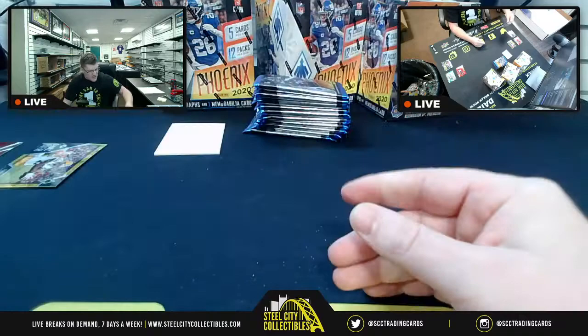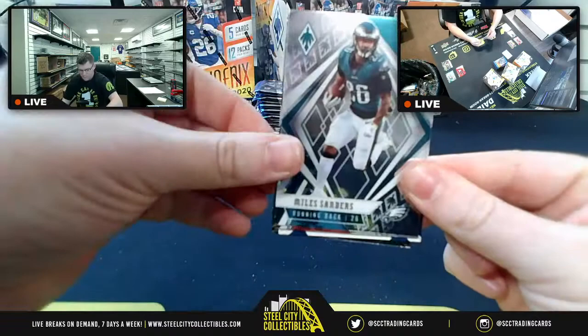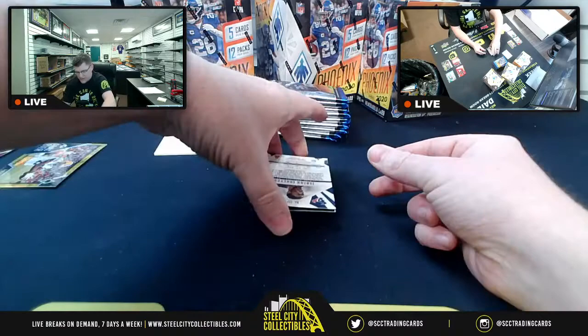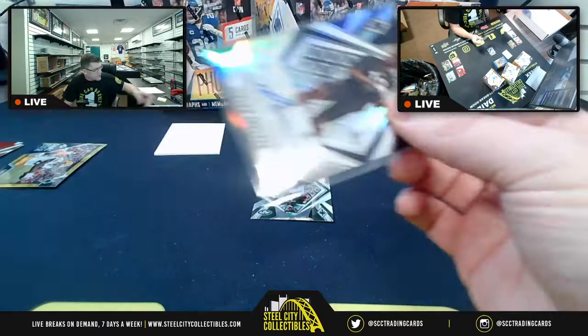CD Lamb base card — no numbering. Next pack: Miles Sanders, and the NFC East is on a hot streak. Matt Ryan for NFC South. Then an upside-down rookie card — Desmond for the Colts, AFC South. Then what appears to be an autograph from Houston: Isaiah from the Texans. The AFC South gets the first autograph of the break.